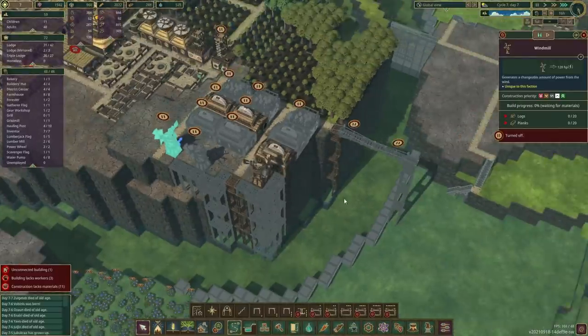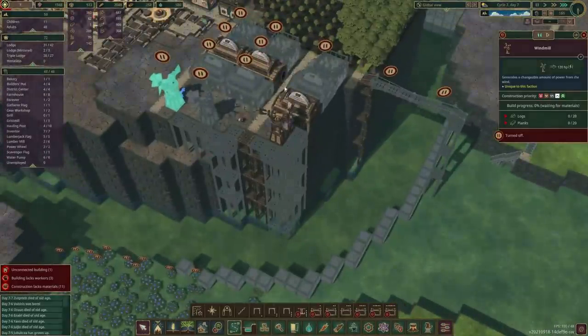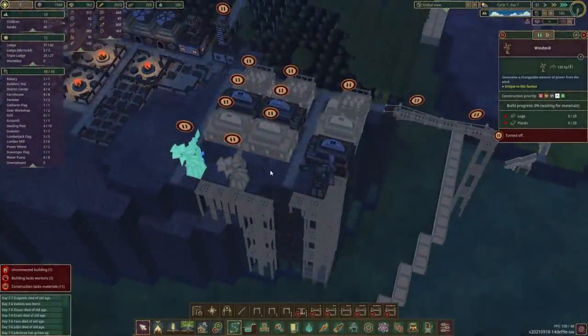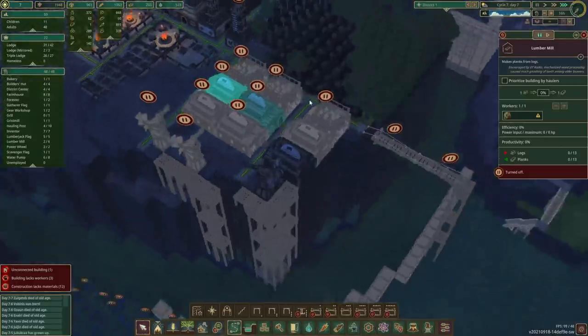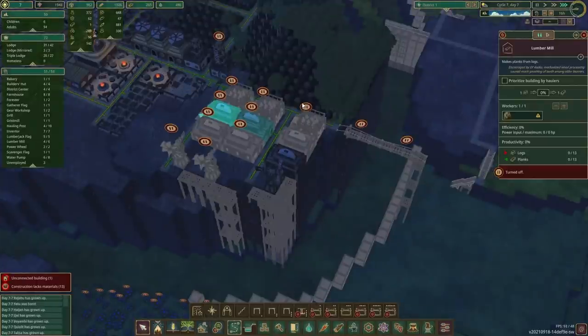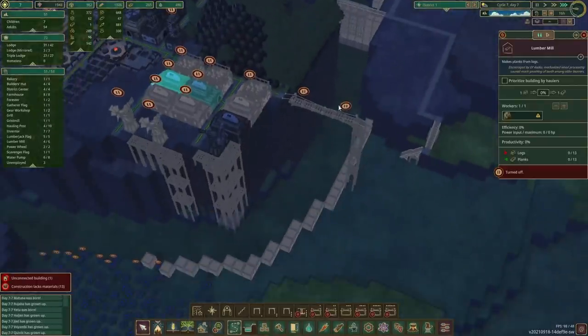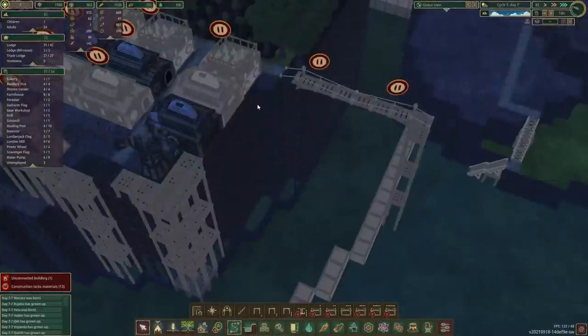Especially when the drought is in and the water won't be flowing, our solution will be to use those windmills. I've queued up and paused a couple of buildings. Our planks situation is pretty sad — we just can't keep up with the demand for our building projects.